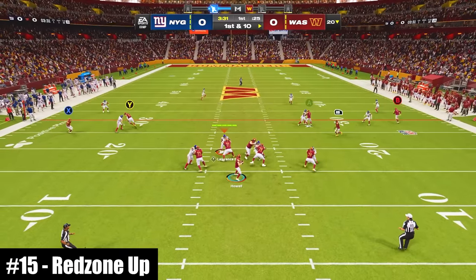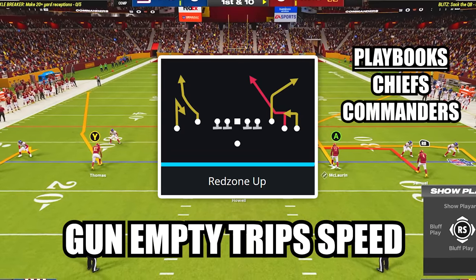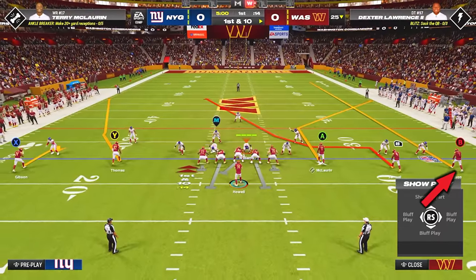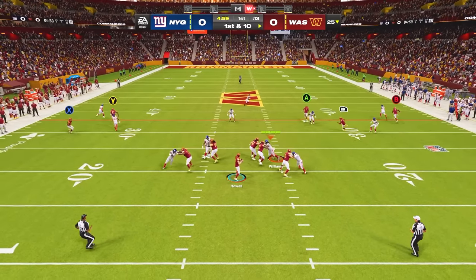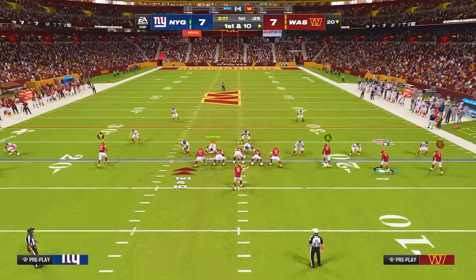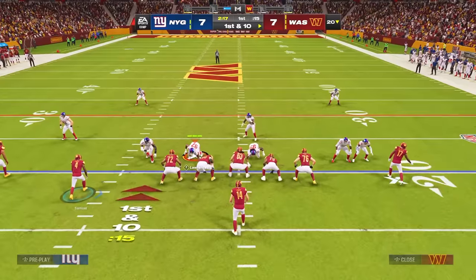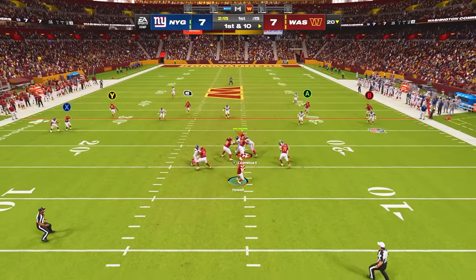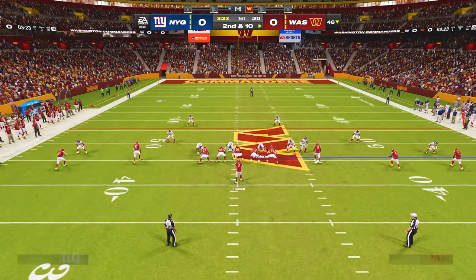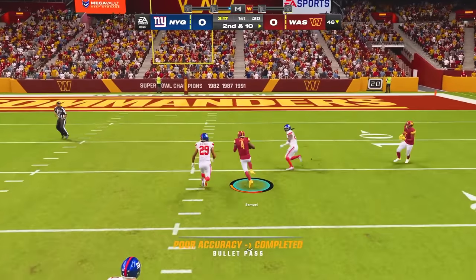At number 15, this new pass play features one of the most unique routes in the entire game. The play is Red Zone Up in the new formation Gun Empty Trip Speed. The only adjustment is to put your outside trips receiver on a streak. Against zone coverage, the streak clears space for the corner route along the sideline. Against cover 2, motion the middle receiver on a streak to pull the safety inside and hit the fade route. Against cover 4, the in and up route will split the safeties for huge gains over the deep middle.